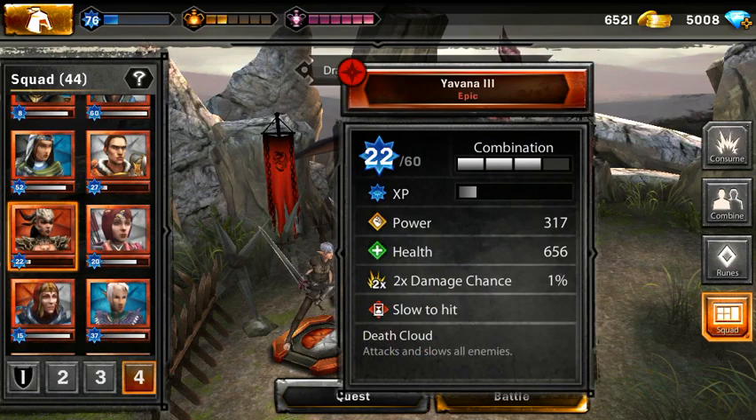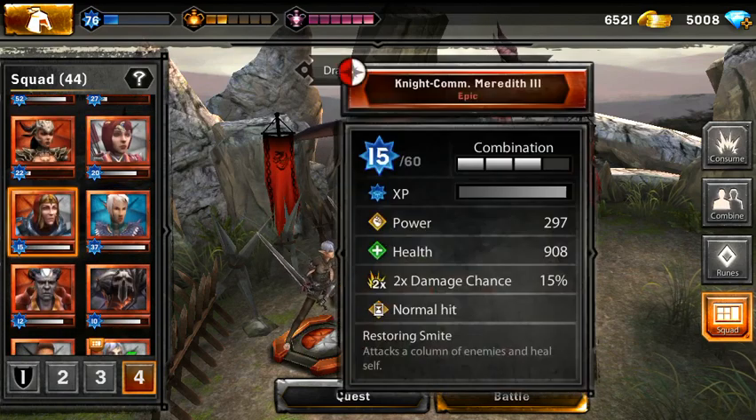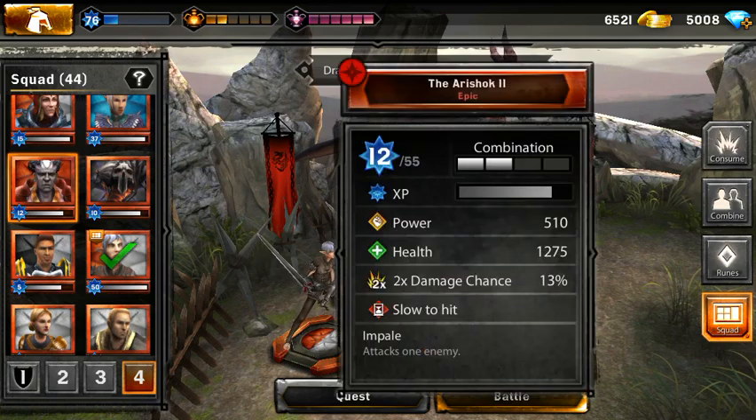I got Giovanna tier 3 from my champions pack. I got Liliana — that was one of the special packs, tier 3. We got Knight Commander Meredith — I got two of them in the last event, and one I bought from a special pack. We got Villana tier 2, she starts slow. Fenris, not using her too much, but she gets some power when she hits. The Aristoc tier 2 slows one enemy to hit — good in tank, but I got better tanks.